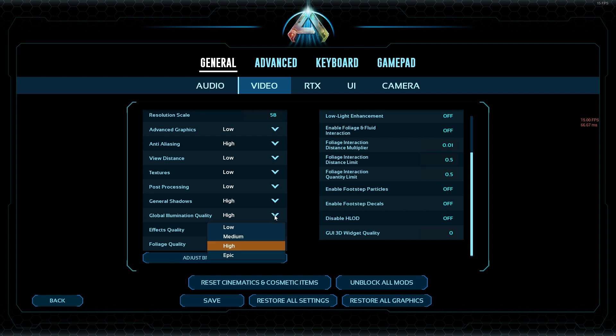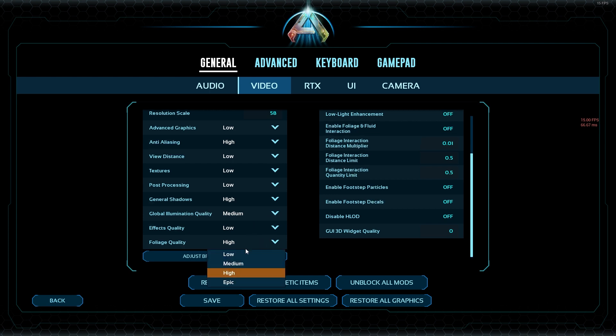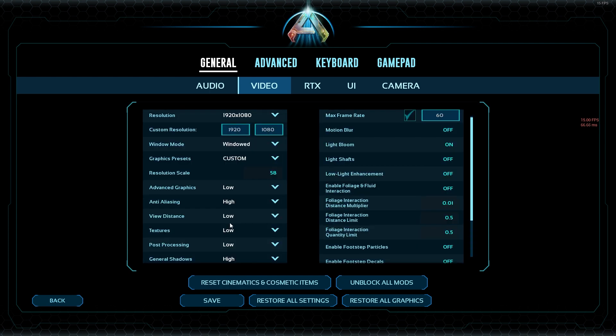We're going to leave general shadows at high. Global illumination quality, I'm going to go down to medium. And foliage quality, I'm also going to go down to medium. Then we're going to go over to the right-hand side of the menu and turn off light bloom, and hit save.